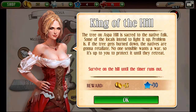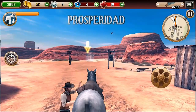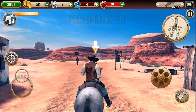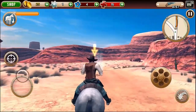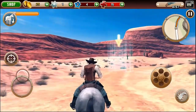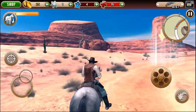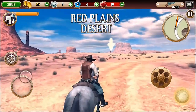Six Guns looks very good, with impressive lighting effects and excellent 3D graphics. Even so, it's not console level and doesn't look as attractive as other 3D Android games such as Dead Space. The audio is also well done, featuring a sullen Wild West-style soundtrack and lots of sound effects. It has few voice overs, however, which makes sense considering the lack of plotline.